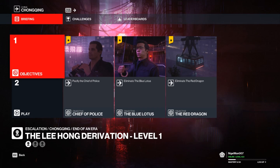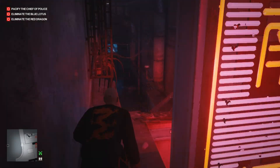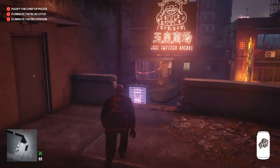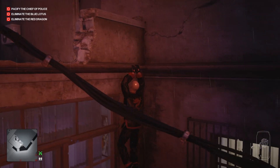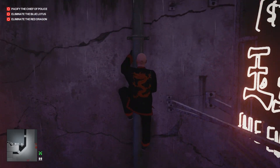The Lee Hong derivation is actually not that difficult to do, at least the first two levels. We have three targets: one needs to be knocked out, and two need to be killed with some sort of elimination as your choice. We will choose to kill with a sniper rifle because that's handy.